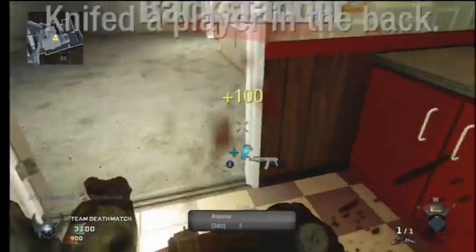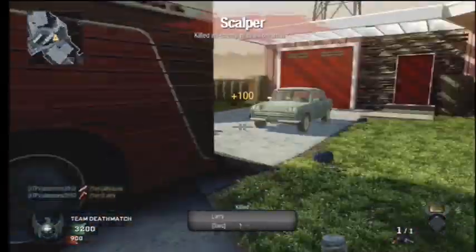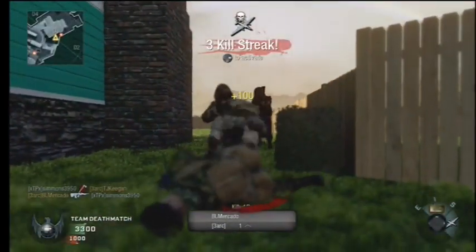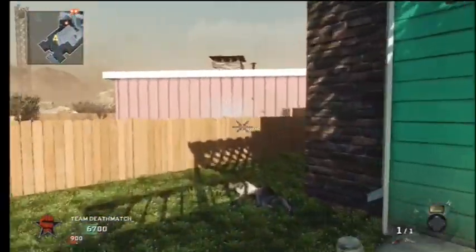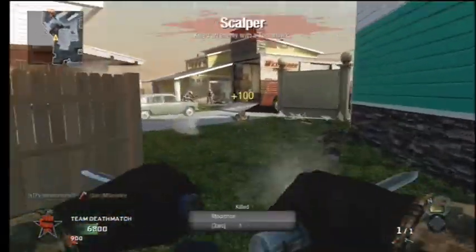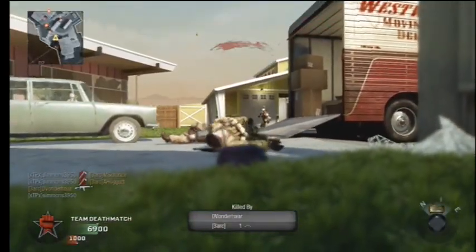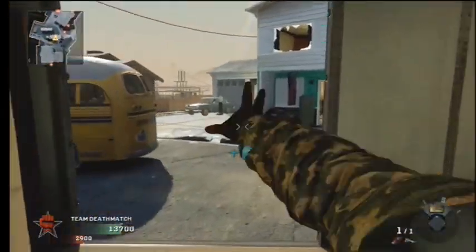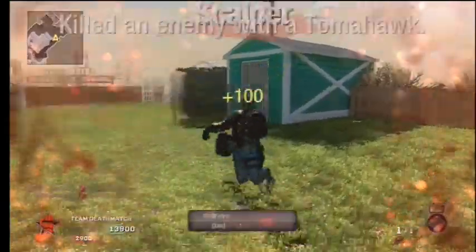Another tip: I jump when I tomahawk from long distances. I didn't hit that one because I sucked, but when I see someone far away I jump to compensate — because there's drop on the tomahawk, it doesn't just go straight. When I aim up I either aim too high or too low, so jumping just makes it that much easier.